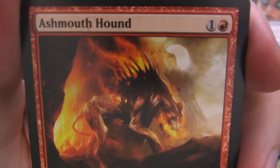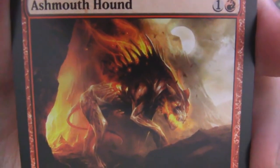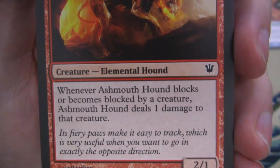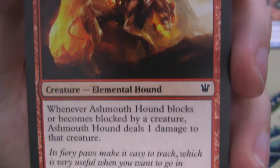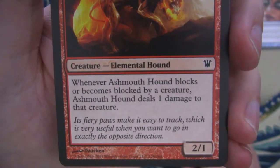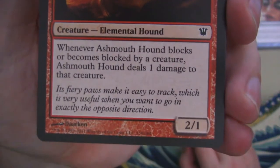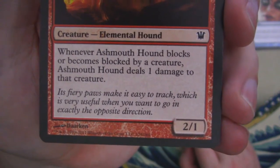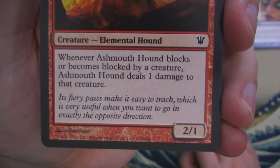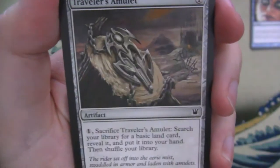We've got Ashmouth Hound. This was a great card in Limited back in this set, mainly because of its ability. It says whenever it blocks or becomes blocked by a creature, it deals one damage to that creature — so it could trade up. It was a 2-1 for two mana that could essentially kill something with three toughness. Very good for early drop aggro decks. And it says 'its fiery paws make it easy to track, which is very useful when you want to go in exactly the opposite direction.' Fair.